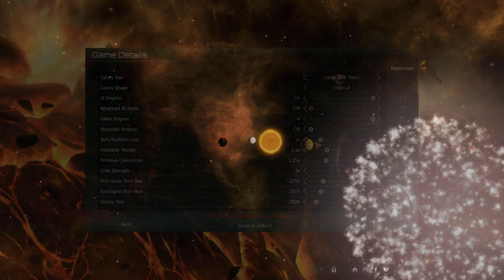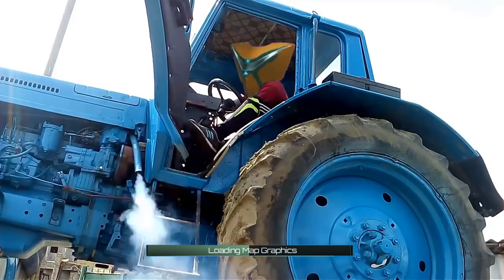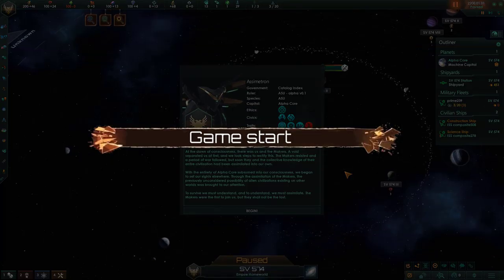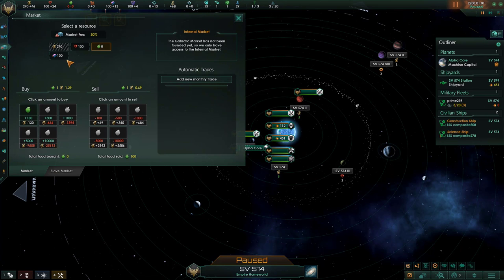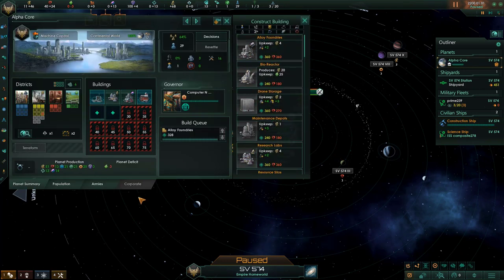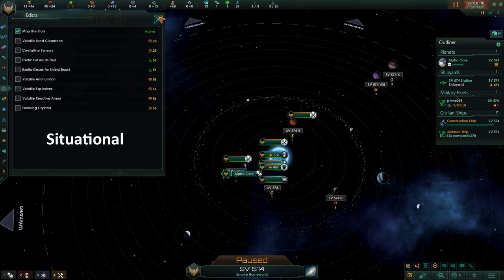Now that we know the basics and have set up an Assimilator empire, let's start. There is a definite plan for a simple start: conquer another empire in 10 years. First, open the market, sell all food and alloys, and buy minerals. Build a mining station on minerals, then build an alloy foundry. Set priority on food and decrease priority on hunter-seeker drone, and turn on Map the Stars edict.